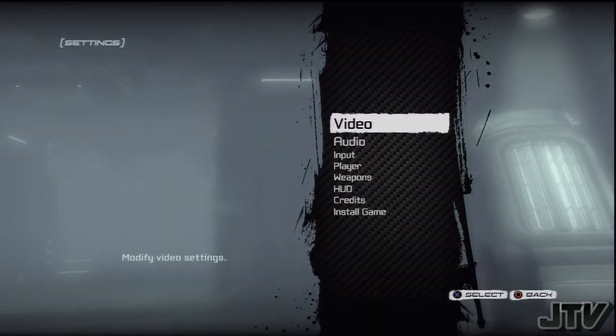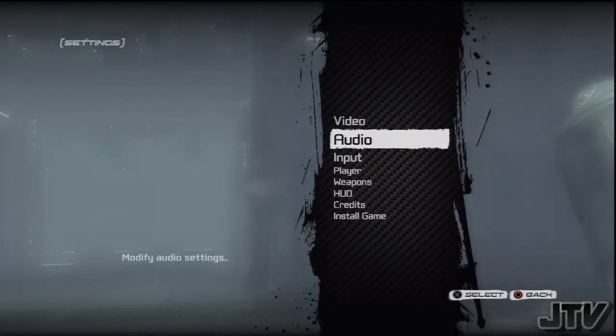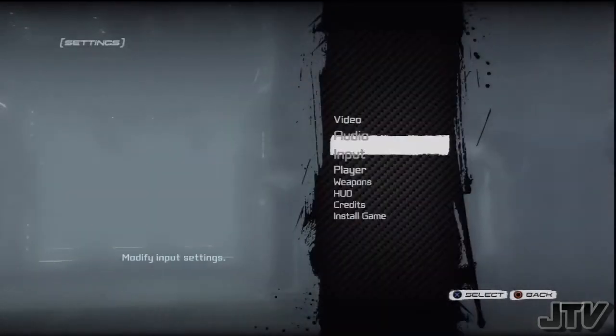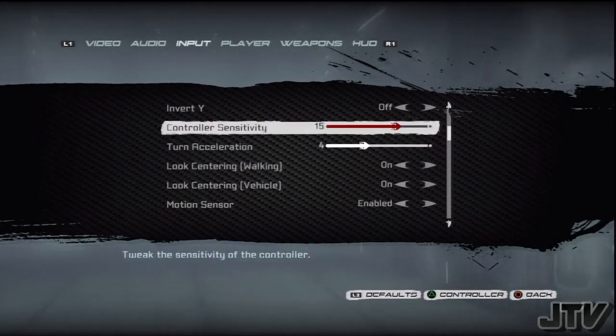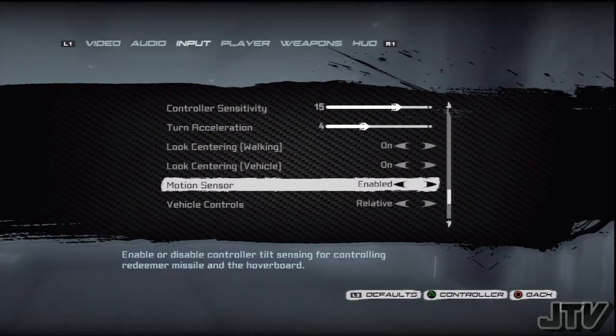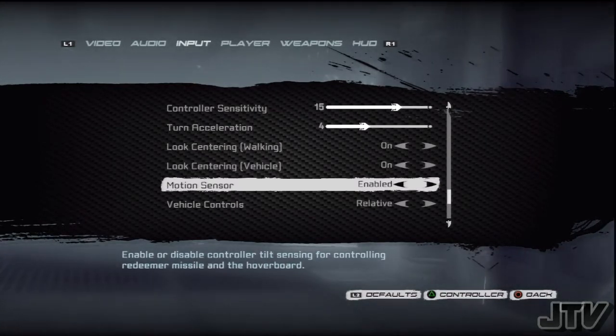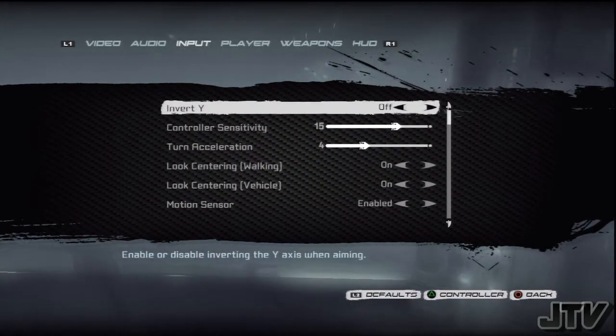In the settings, you can tweak the video to adjust how everything looks, and audio for how everything sounds. As far as input, this is how you'll configure your controls. You can use the motion tilt controller function on the PS3 — the 6-axis. Pretty cool.